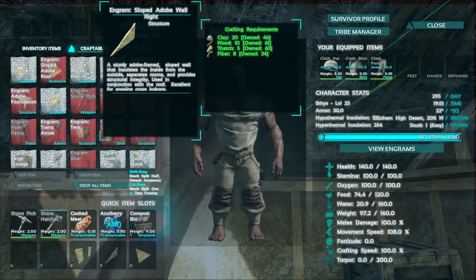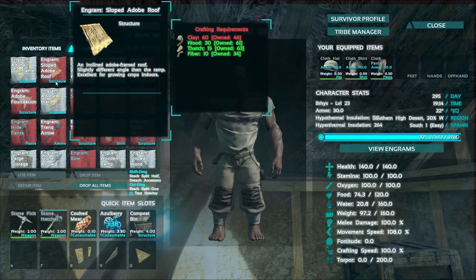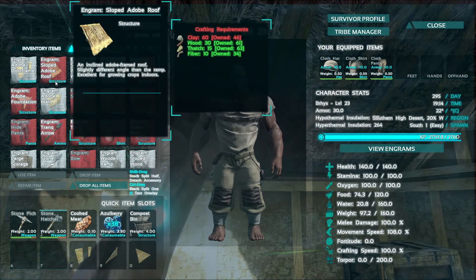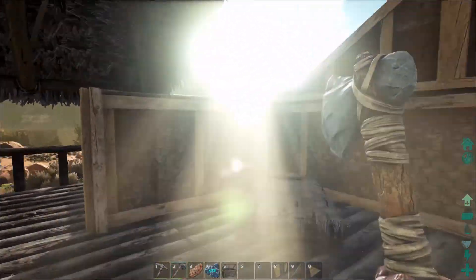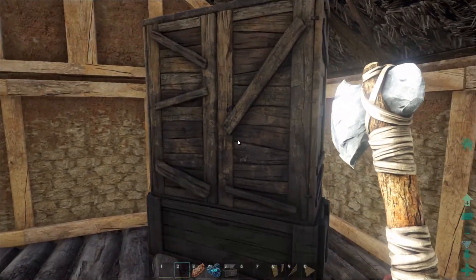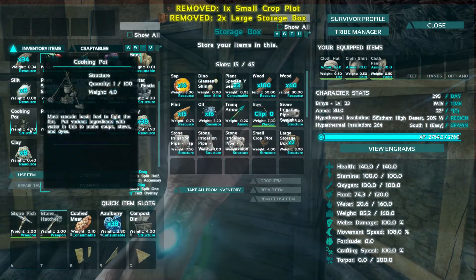Ceilings. The roof is going to be — sloped ceiling, 60 clay a piece. How many do I need? I need 6. 6 times 60 — okay, that's going to be quite a bit. Let me go grab all of this stuff, I'm going to create them and I'll bring you guys back when we're done in the house.